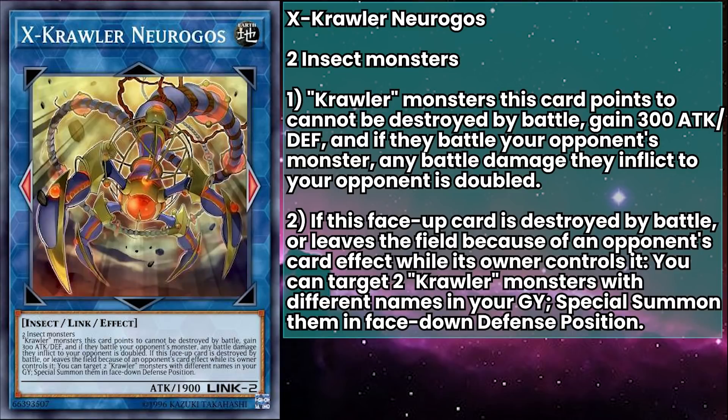First is Ex-Crawler Nuragos, a link monster with 1,900 attack, requiring any two insect monsters as material. While on the field, crawler monsters this card points to can't be destroyed by battle, gain 300 attack and defense, and if they battle your opponent's monster, any damage they inflict is doubled. You can set a crawler in a zone Nuragos points to, or make another link crawler at those link points to leverage that double damage effect. You could even make two Nuragoses that point to each other so neither can be destroyed by battle and they both deal double damage.